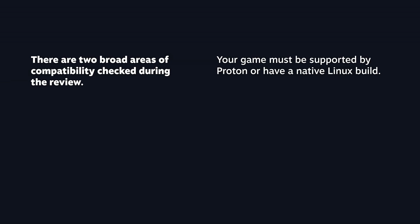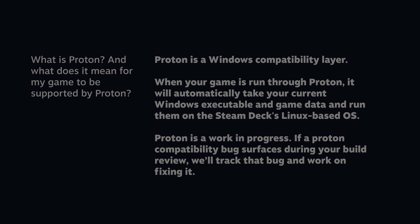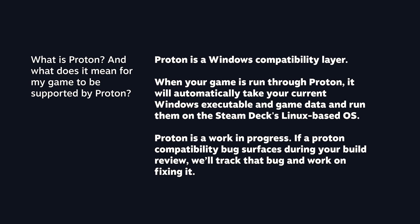There are two broad areas of compatibility checked during the review. First, your game must be supported by Proton or have a native Linux build. Next, your game must support the Deck's form factor — including controller support and support for the native resolution of the Steam Deck. Proton is a Windows compatibility layer that enables you to run the current Windows executable of your game on a Linux-based OS automatically. Proton is a work in progress — we're constantly working on it and fixing bugs. If a Proton compatibility bug surfaces during your build review, we're going to track that bug and work on fixing it.